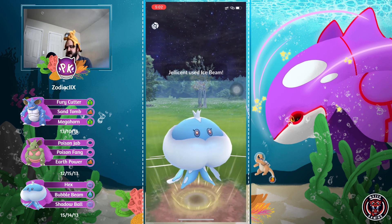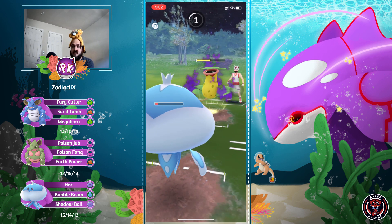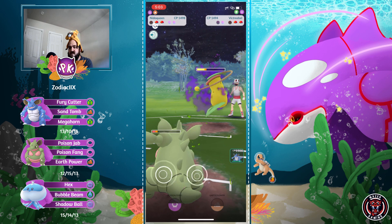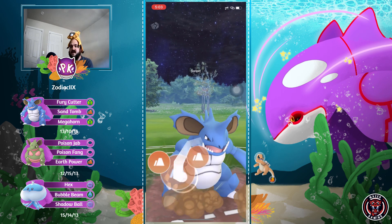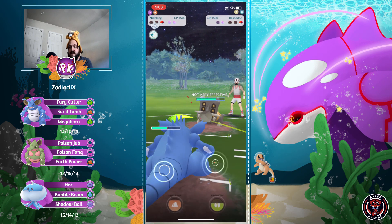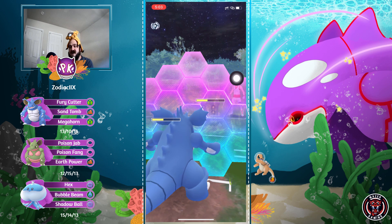Victreebel is weak to Ice Beam. Jellicent just farms down - even if they got to another move, so what, but they didn't. In comes Victreebel. Some lag occurs. Jellicent couldn't have made it to another move. Bringing in Needle Queen to do as much damage as possible, then Needle King. Trying to get to Poison Fang - unfortunately can't. Needle King farms down and we see a Bashagure with a shield. Going for Sand Tomb.